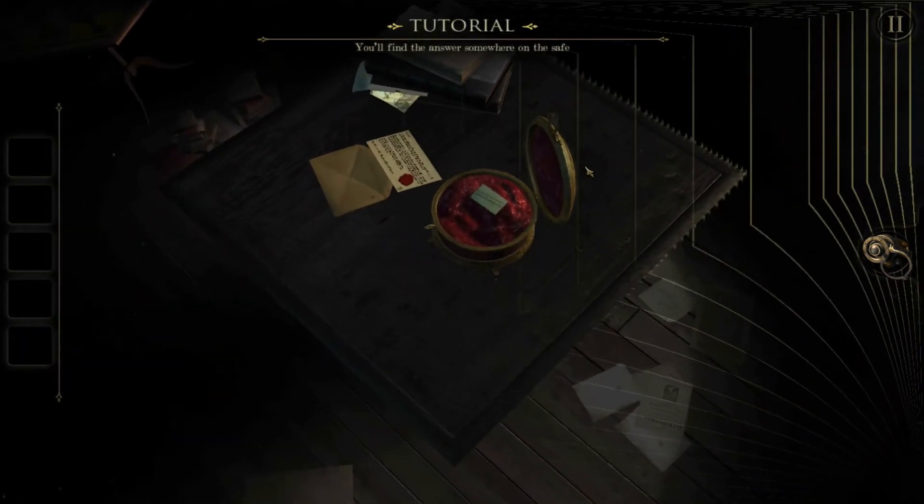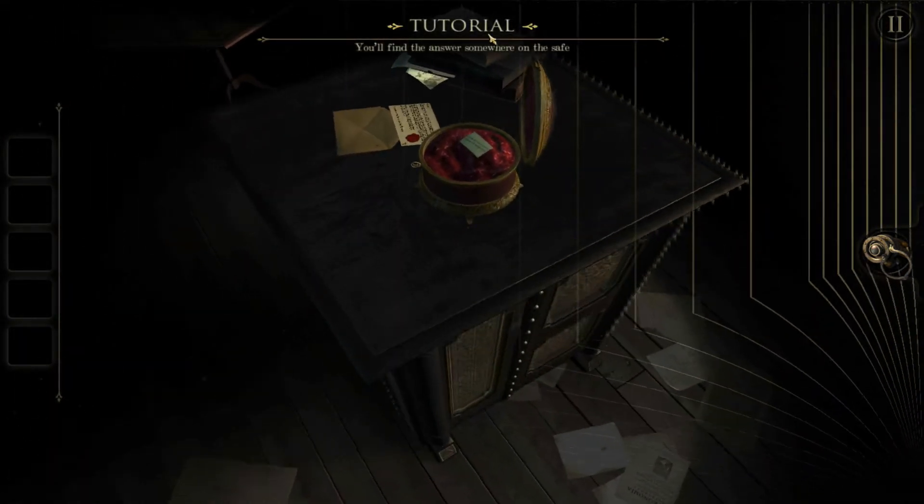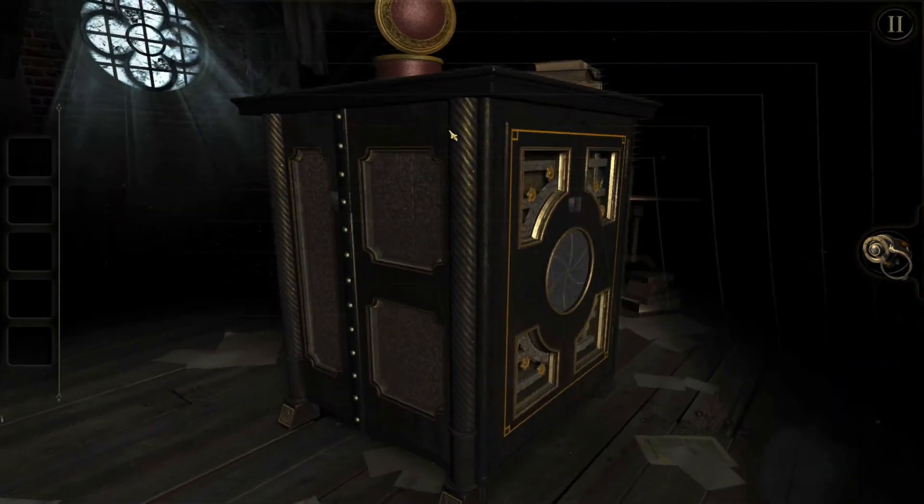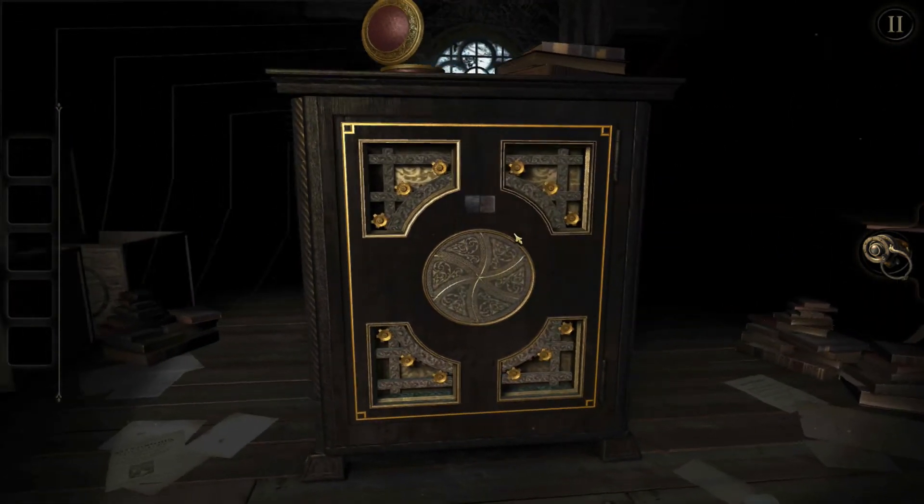Click to zoom out. Find the answer somewhere on the safe. Give me drink... give me food and I'll survive, give me drink and I shall die. On the safe, you say, huh?